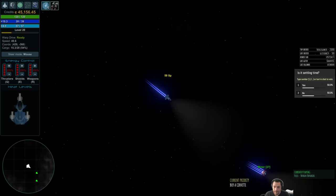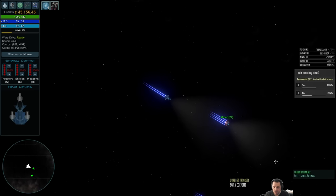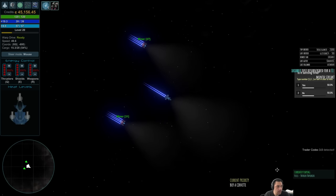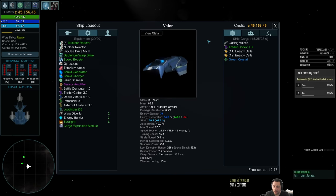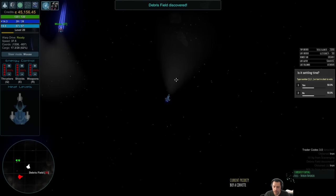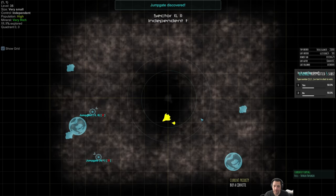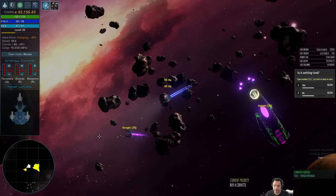I wonder where these miners are going — they seem to be going straight for the boss, but that doesn't make any sense. Trader Codex 3.0! Hey Pixable, thanks for the resub. That's better than my 1.0 I was sporting. Now I'm getting shot at — time to bounce. Rev, thanks for all the gifted subs. I think I'm in a Vangie sector, there's a bunch of Vangie here.